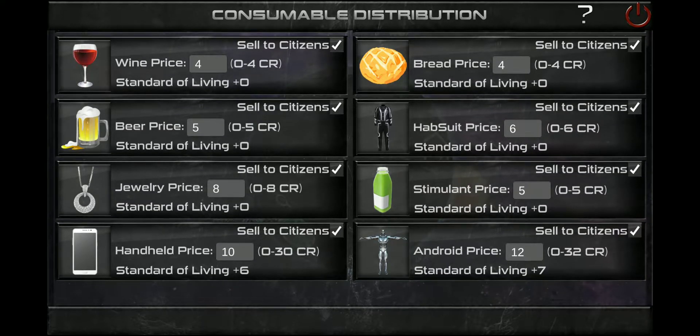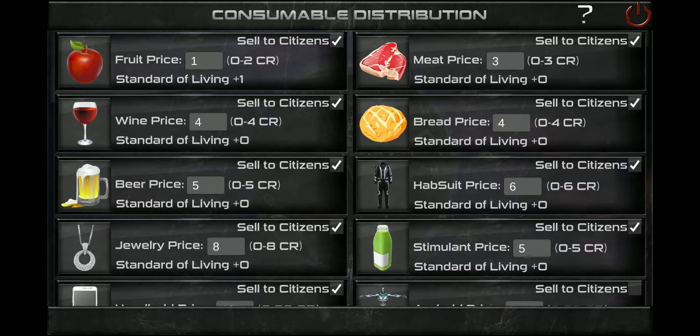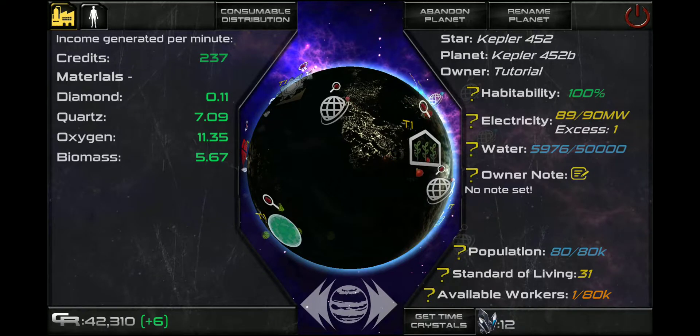One thing I'll suggest while we're on this screen: you'll see in the bottom right-hand corner we have androids. I don't suggest selling androids to citizens — you're selling them for 0 to 32 each, but androids are worth almost 200 each. You'll actually be taking a big loss selling those to citizens, so I just unchecked that box. That way you're not basically giving them away and ending up with no androids. This is another way you can increase your standard of living.